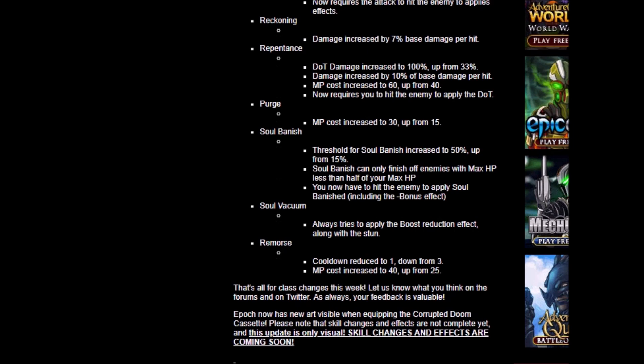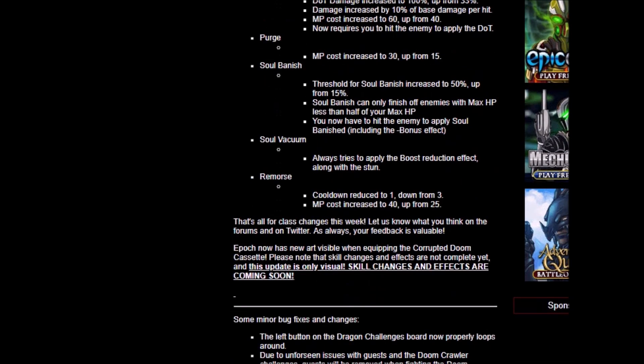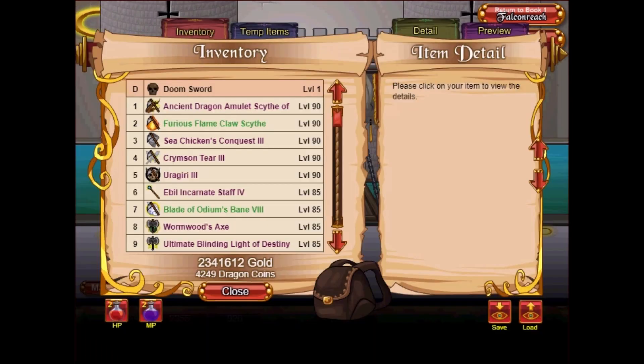Let us know what you think on the forums and on Twitter. As always, your feedback is valuable. Also, Epoch now has new art visible — it could be the Corrupted Doom Cassette. Please note that skill changes and effects are not complete yet; this update is only visual. Skill changes and effects are coming soon. Let us take a look at Epoch.